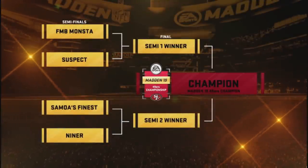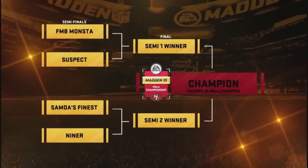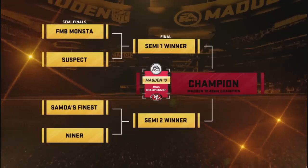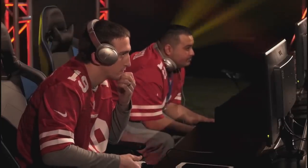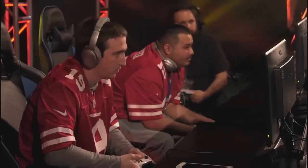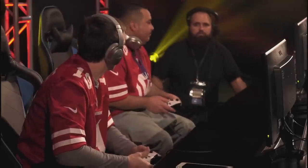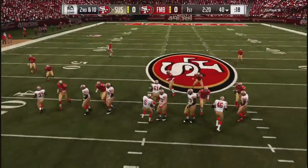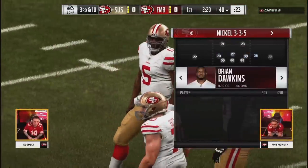Monster's doing a good job of keeping them off balance. You're watching Monster and Suspect right now — they're trying to move on in semifinal number one to punch their ticket to the final. Then you'll have Samoa's Finest, who made his debut in this tournament last year, against Niner, who desperately wants to win. We are getting ready to get locked in — third and ten from near midfield for Suspect. We've seen only success out of him from a few out-routes, and I use the word success loosely — he had two drops and nearly threw a pick.